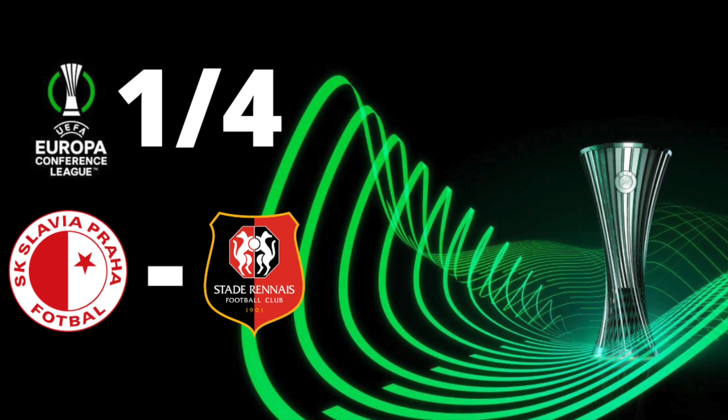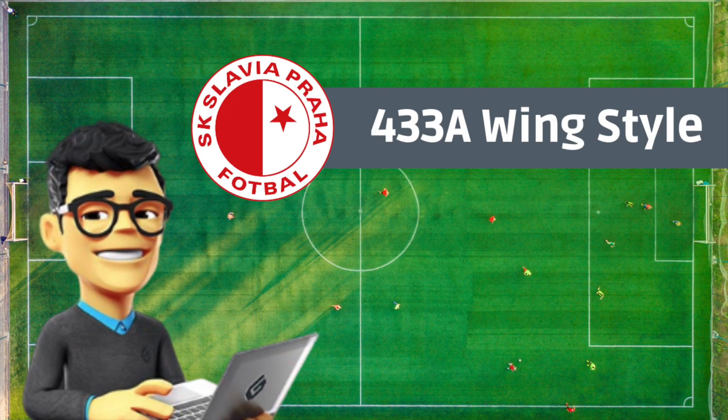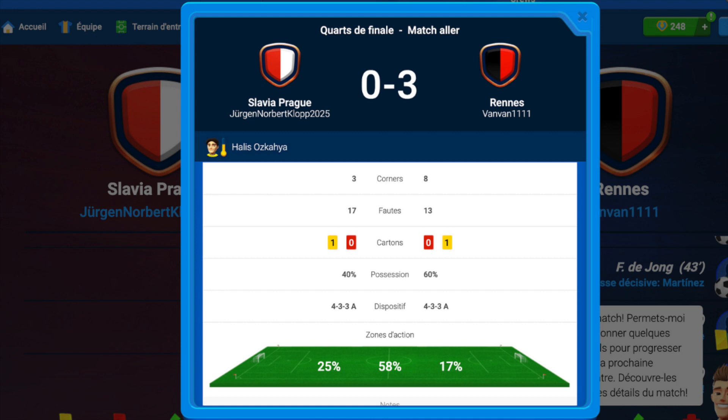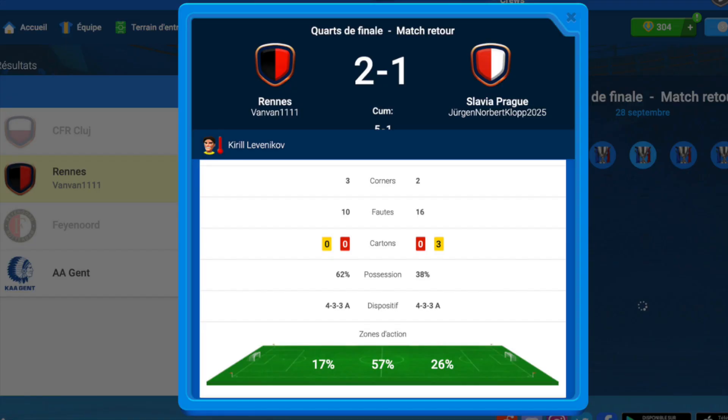We're gonna play Slavia Prague for the quarter-final. We have a stronger team so we're gonna put the 4-3-3-A wing style for both legs. We win three against zero for the first leg and two against one for the second leg.